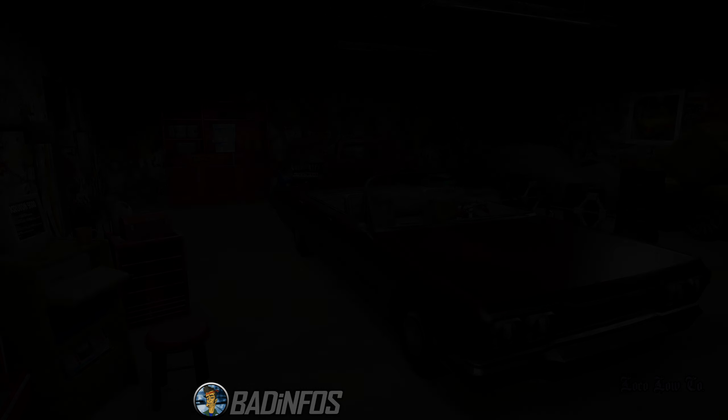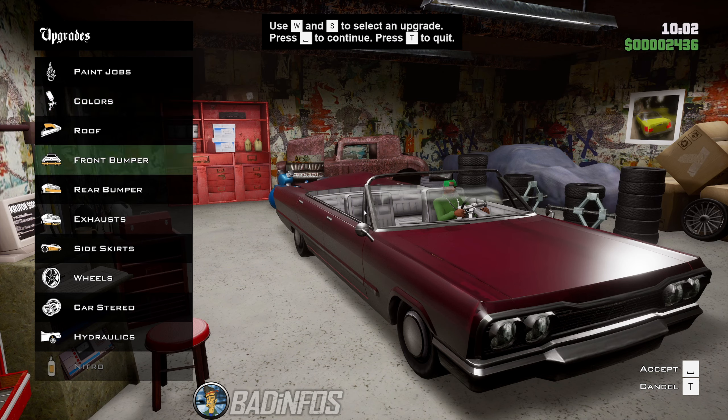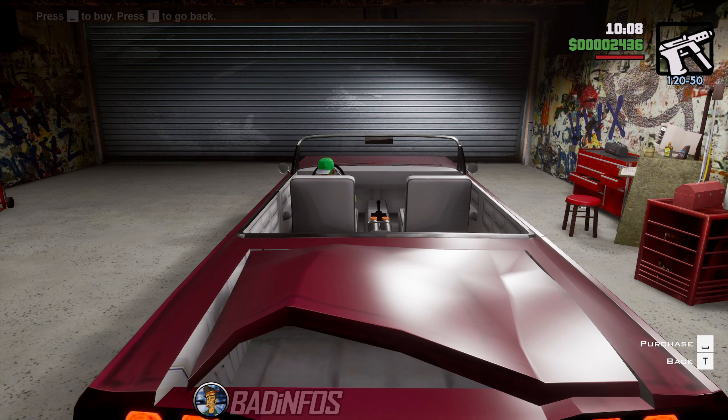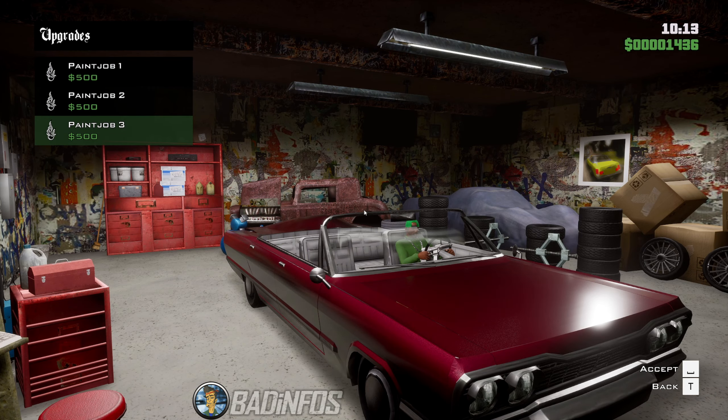When you enter the garage, you'll see a brand new menu. It's not much more descriptive, but in my opinion much easier to use in the Definitive. Of course, apart from the weird controls you gotta use — I mean T, who uses T in a menu?